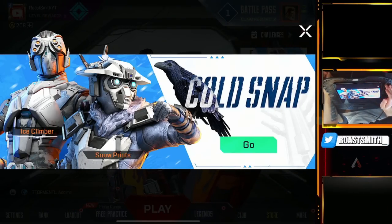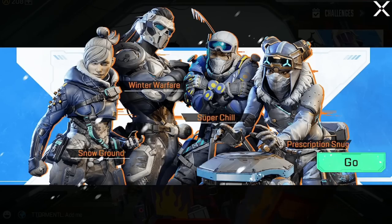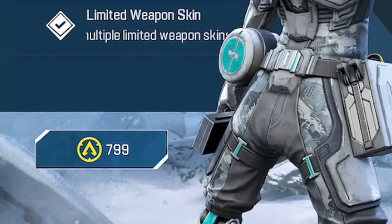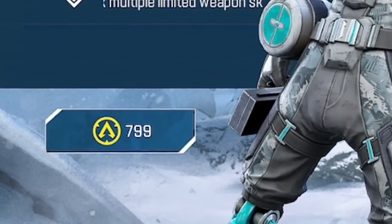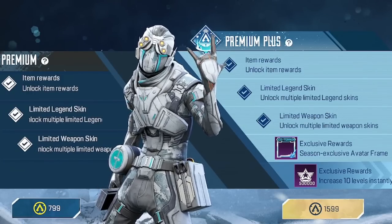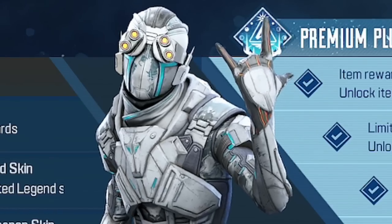The new season Cold Snap is here, legends, and it brings a brand new battle pass. A lot of players are expecting 800 syndicate gold for free so they can purchase it. My name's Roast and we're going to cover all of that in this video. It seems as though Respawn may have messed up, but before we do that let's check it out.